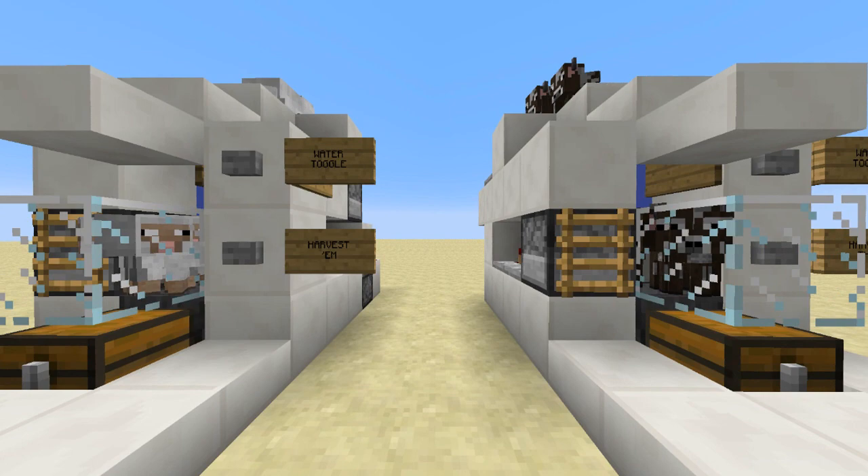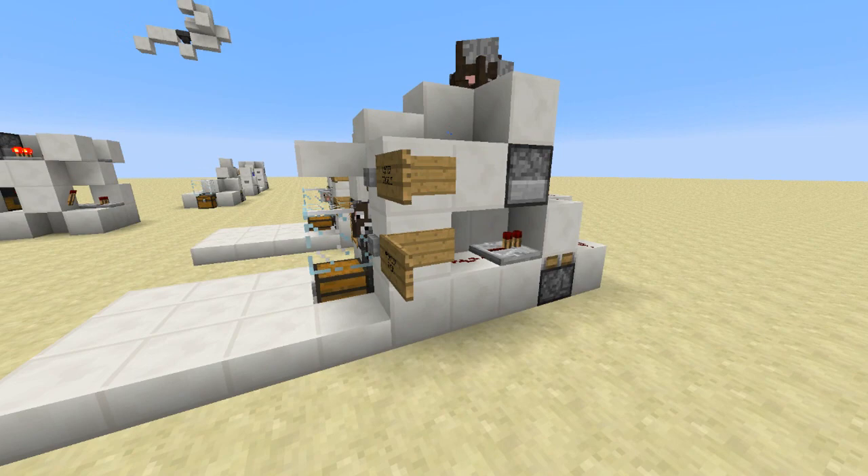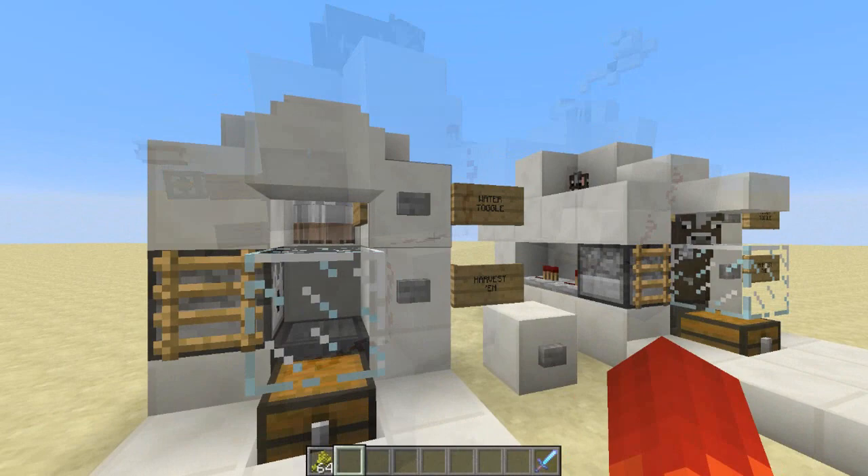Greetings everyone and welcome to Nims Toots, the show where we teach you how to build something awesome in Minecraft. I'm Nims and I run the tutorials, and today we're going to be making a cow grill. This little beauty separates breeder cows from harvest cows, automatically cooks steak and collects everything in a chest. It also works with sheep, although a dedicated sheep farm would probably be better.